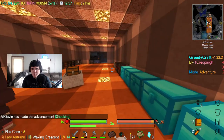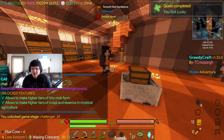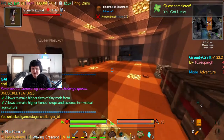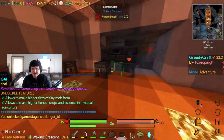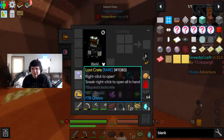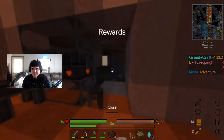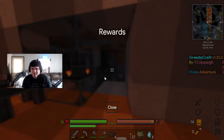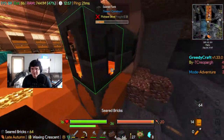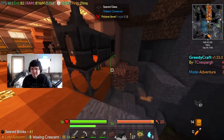Oh we unlocked game stage challenger 2! Which means now we can use higher tiers of tiny mob farms, and we can now use essences from Mystical Agriculture and higher tiers of crops.